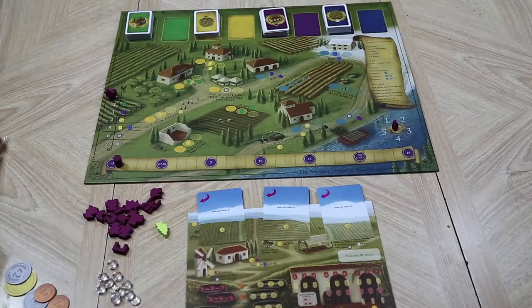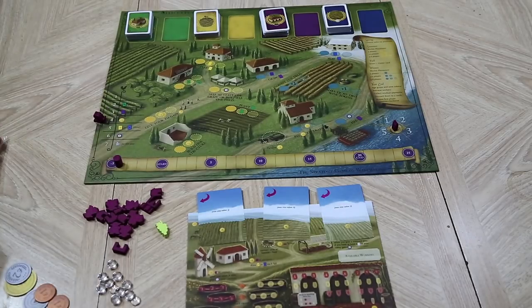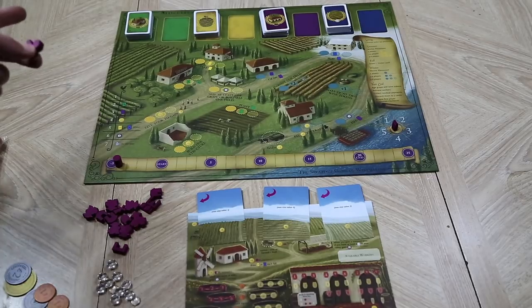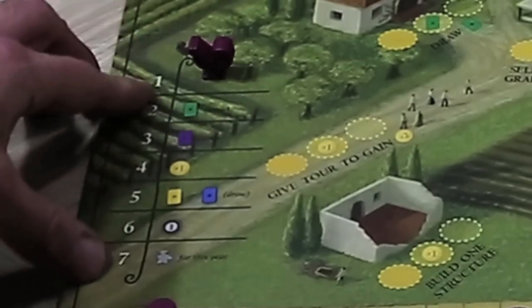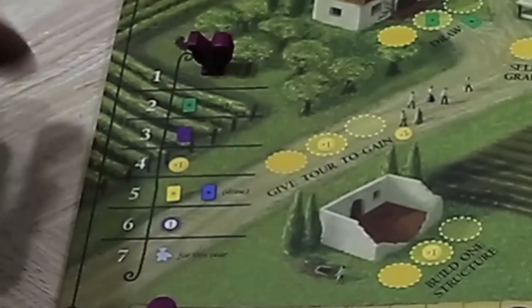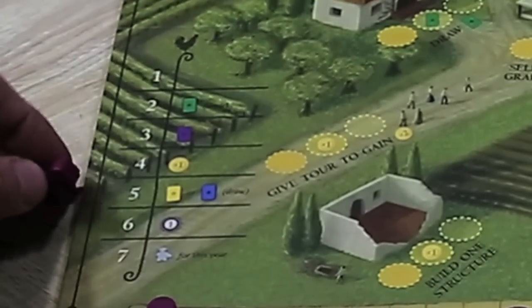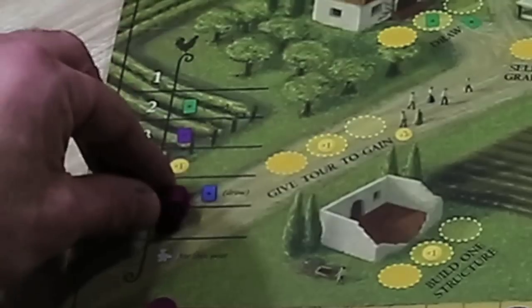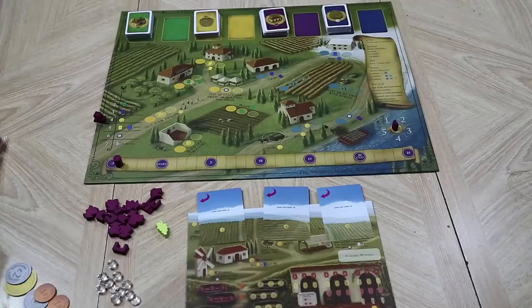The first player grape token passes around clockwise every turn. The first player places their chicken on one of the spots and you go in clockwise order placing your chicken beside the bonus you want. This is spring — one of the four seasons of a game turn. If they take the first slot, they're placing their worker first and will go first in each of the two placing seasons: summer and winter. If you go second to seventh, you get the bonus listed beside it. Going sixth gets you a victory point; going seventh gives you an extra worker for the year.